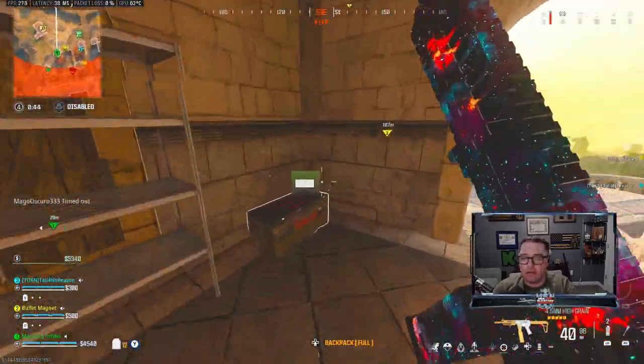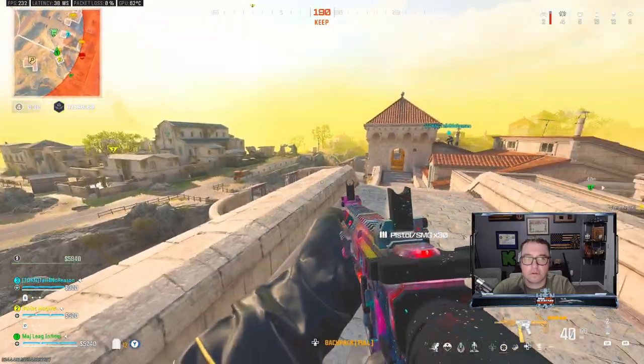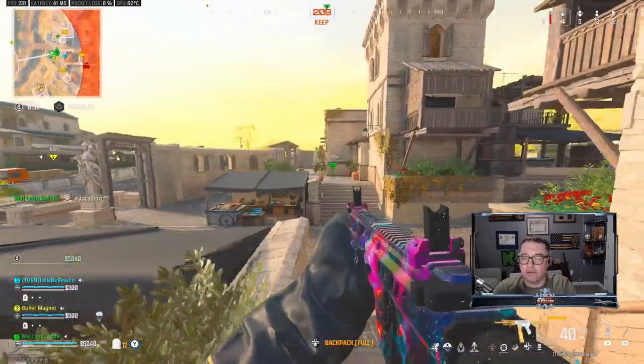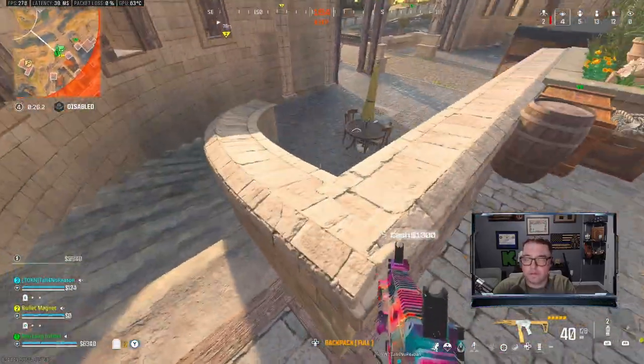What were you saying about those other guys? Ammo. Yes, yes — Donut, that was coming to us. I got one mag now. There's two guys over here that are dead. Give me your money, JJ. I'm gonna buy a UAV.